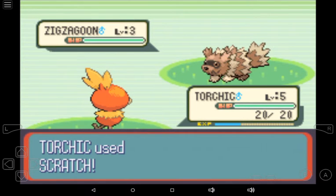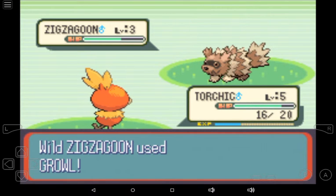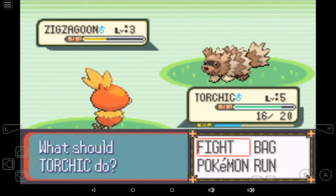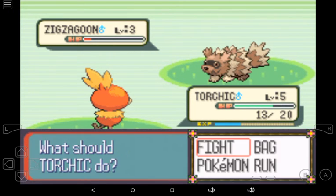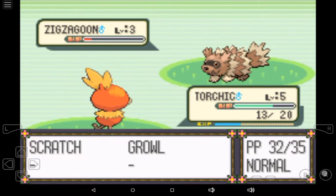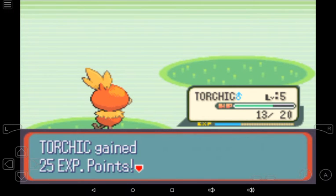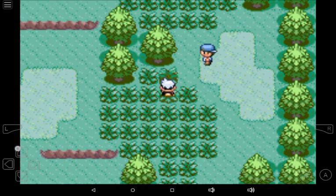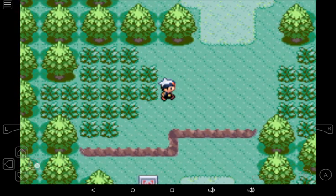I promise I'll write information about every Pokémon that's in this game — I don't know how soon, but I will get to it as soon as possible. Fight — Scratch. Zigzagoon uses Tackle. It already knows Tackle and I believe Growl too. Tackle and Growl — those are its two moves. During the first battle, if you lose health, it's not really a big deal. I got 25 experience for fighting a level 3 Zigzagoon.